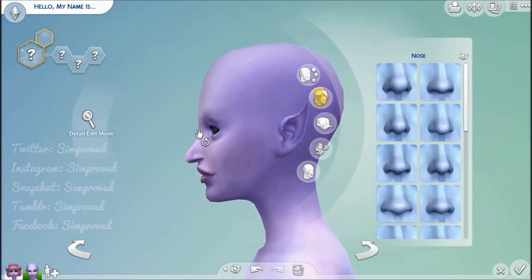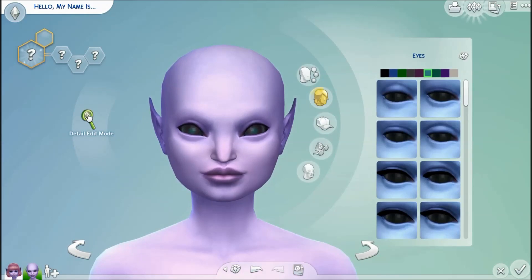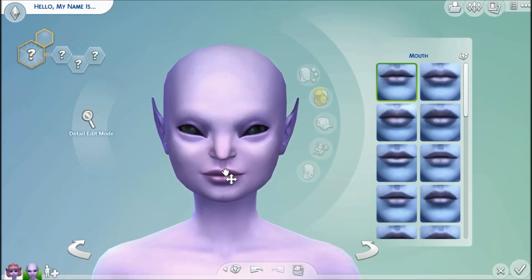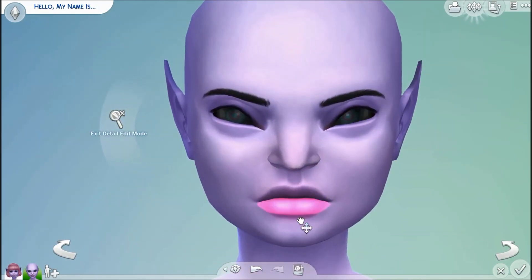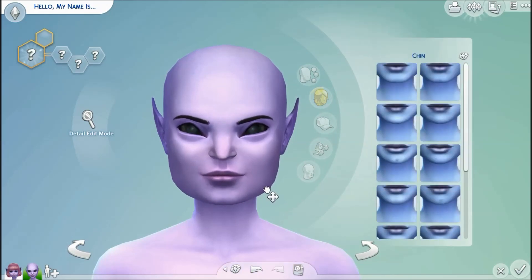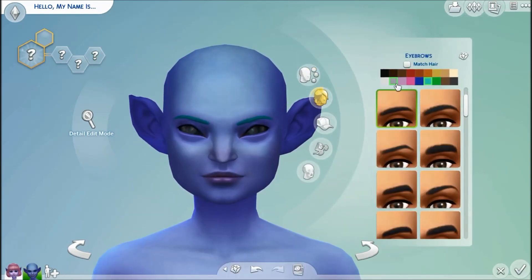This time we are creating another alien because the alienation let's play is pretty near and I had to create some other aliens for it. This is another character — she's not a main character but she will take part in the let's play, occasionally as a side character. In Sims 4 we only have one race of aliens — in CAS you only have about eight different skin colors, six different eyes, and they all have these more elfish pointy ears and a really creepy voice.